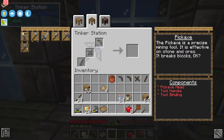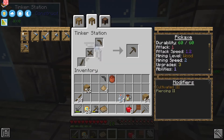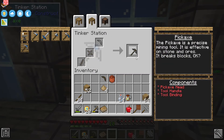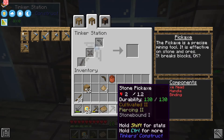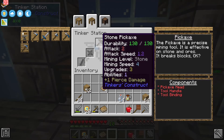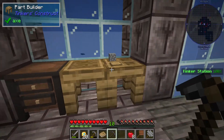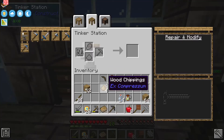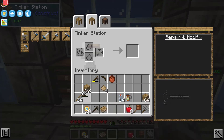The nice thing is we can put all the parts together in the tinker station. This Tinkers pickaxe is better than a regular pickaxe because it has a few modifiers on it: cultivated, piercing, and stone-bound. We can always repair it inside here with some stone, as opposed to making a completely new pickaxe. Once this regular pickaxe breaks, it's gone — kind of renders the old tool obsolete.